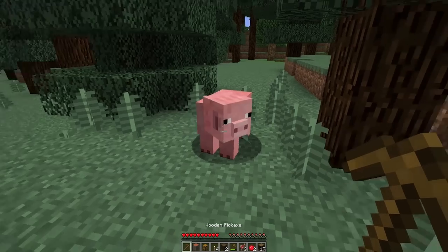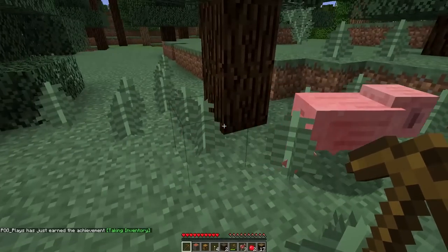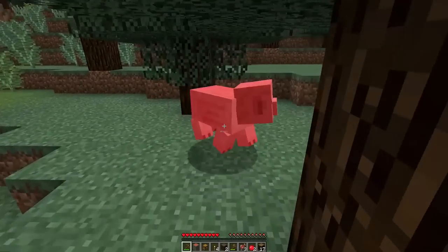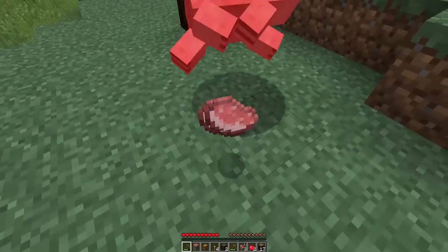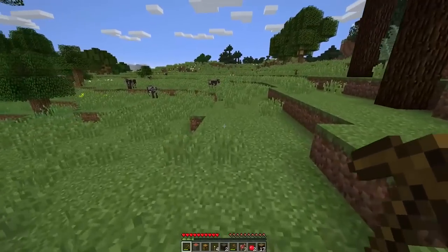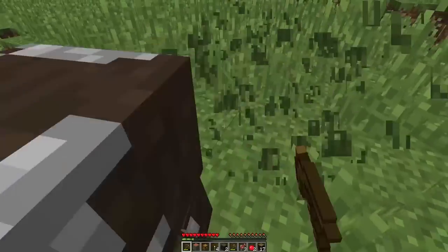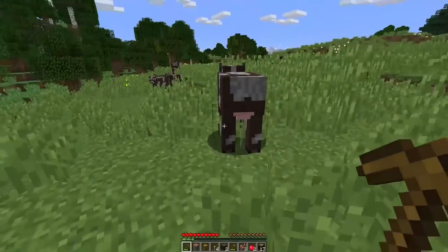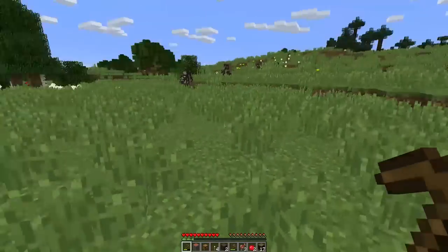The next thing to worry about is food. I know some people might not want to kill pigs, but you need food to survive in Minecraft. You can have a farm, but if you jump and hit animals they're much easier to kill. They'll give you pork chop — cook it before you eat it. You also need to get cow, because cow gives you leather and beef. Leather allows you to make books.